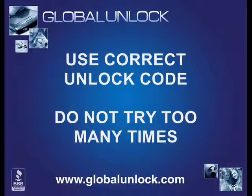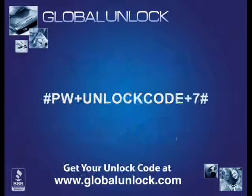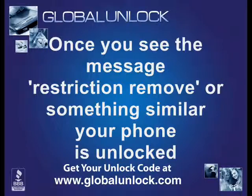What you're going to do is use the legend I've just explained to you. Enter in: number sign, P, W, plus, unlock code, plus, seven, number sign. Now if you're rejected with the seven at the end, substitute it with a five, and again substitute with a three. Don't do it more than two or three times, and once you enter that unlock code successfully you will get a 'restriction removed' or something similar to that message on your phone.